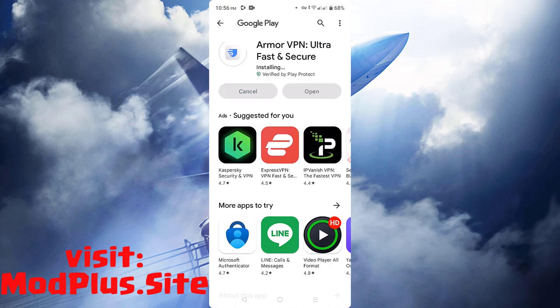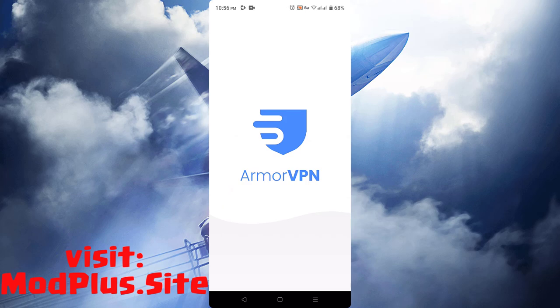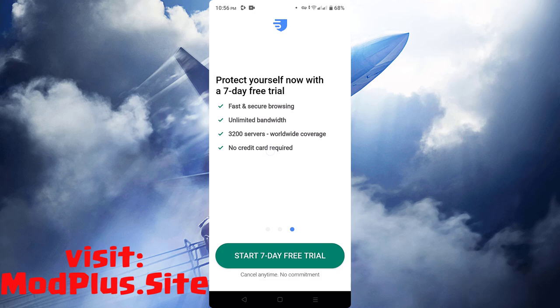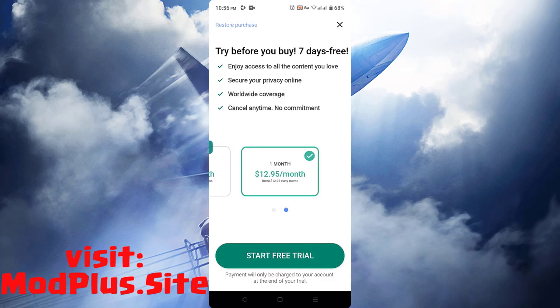Just follow all the instructions in the app. In Armor VPN, you need to sign up, sign in, and use the app to unlock the Mod Plus. Nothing to worry about where to download those apps because you will download them directly from the App Store, Play Store, or App Market, depending on what phone you are using.